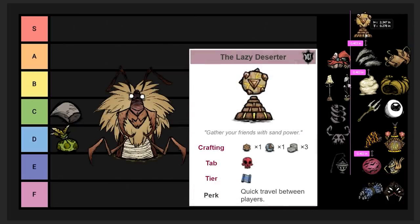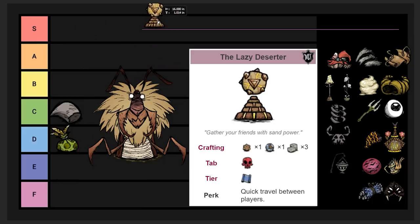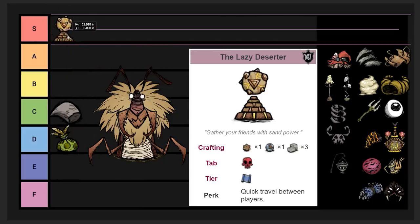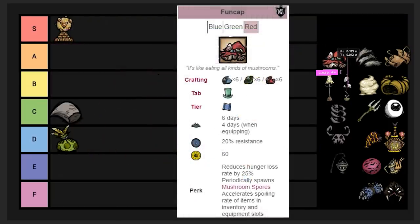Next we got the Lazy Deserter. This depends on what you're doing. If you're playing solo, it's probably E tier — it can still lower your sanity fast if you need to. If you're playing with multiple people, it goes up to S tier because it lets you teleport to them instantly. I'm going to leave it in the co-op tier.